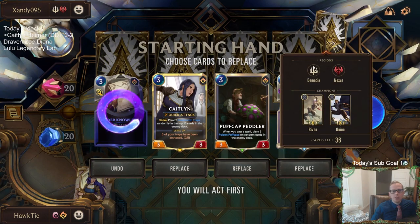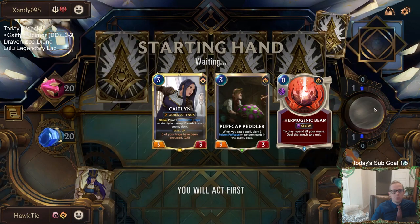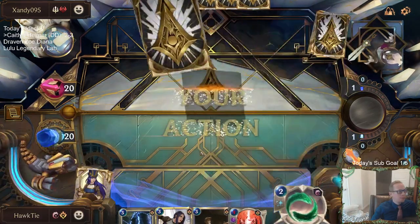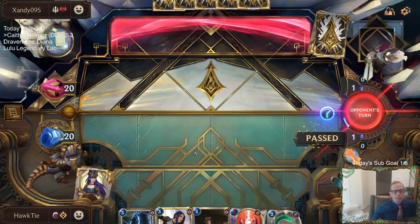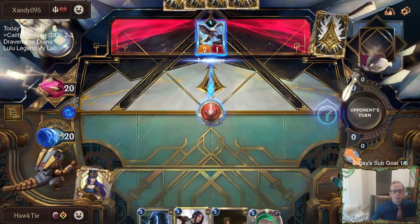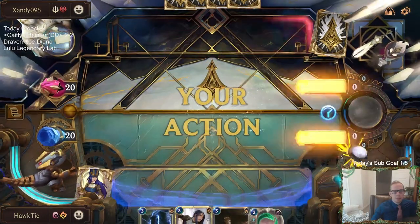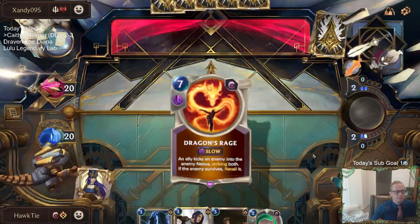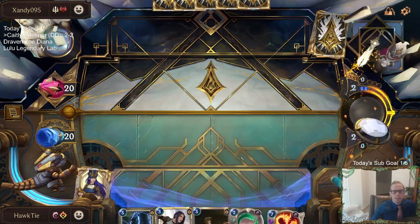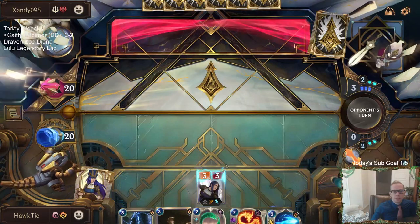Alright, so we got our two main cards that we need — Caitlyn and Peddler, that's good. We'll keep the Thermogenic Beam also. We got the donation deck — I did see that. Get rid of Tracker — Tracker is an important card to get rid of. Oh man, if we can Dragon's Rage with this Caitlyn later on, I will be so happy. I sure hope we can.